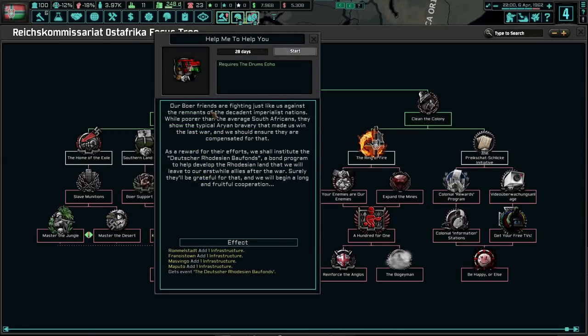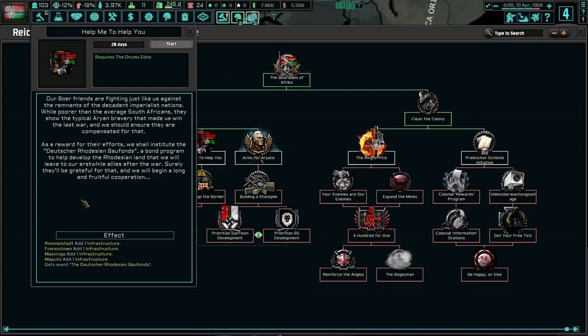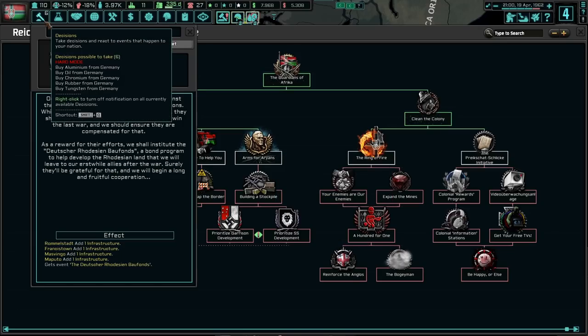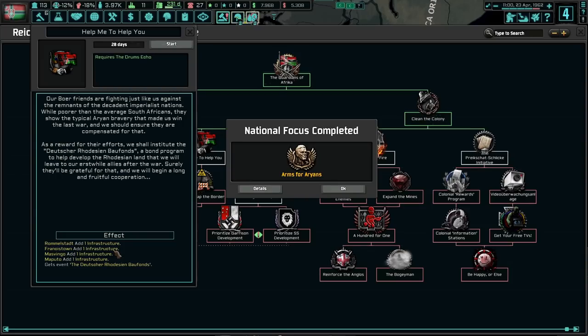Help me to help thee. Our Boer friends are fighting just like us against the remnants of the decadent imperialist nations. While poorer than average South Africans, they show the typical bravery that made us win the last war. As a reward for their efforts, we shall institute the Deutsche Rhodesian Baufonds — a bond program to help develop the Rhodesian land we will leave to our allies after the war. We get a whole four infrastructure, which is not bad, because the max infrastructure in some places here in Ost-Africa is 30%.